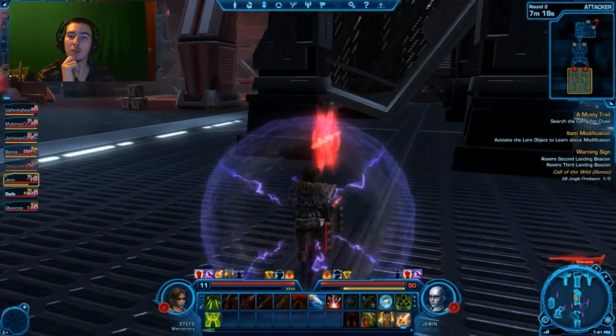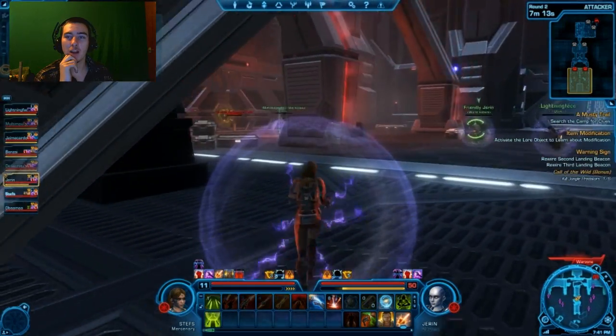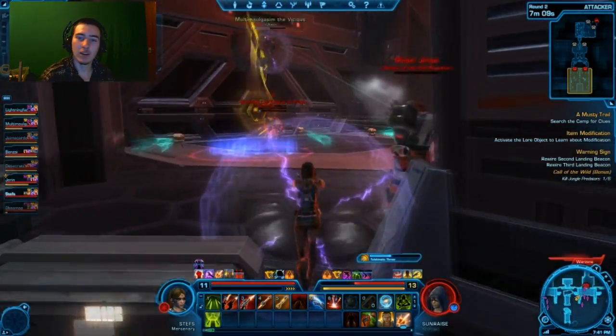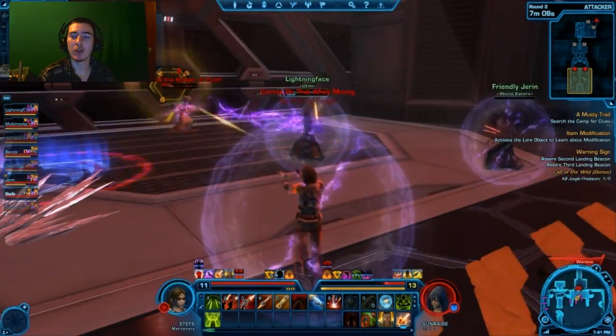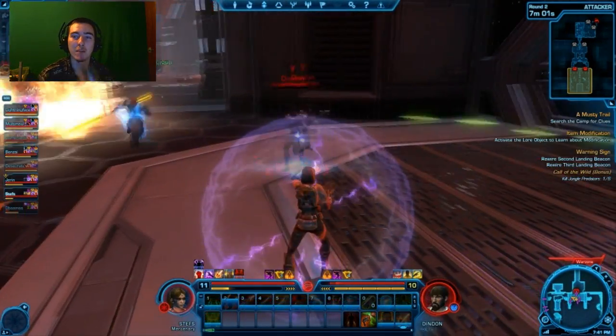You're going to notice the visual effects as we go through — some of them are absolutely beautiful, like the Sith's lightning, it just looks epic. The bounty hunter's grapple you just saw is an iconic move, and it's really cool that you can still use all these class mechanics within PvP.